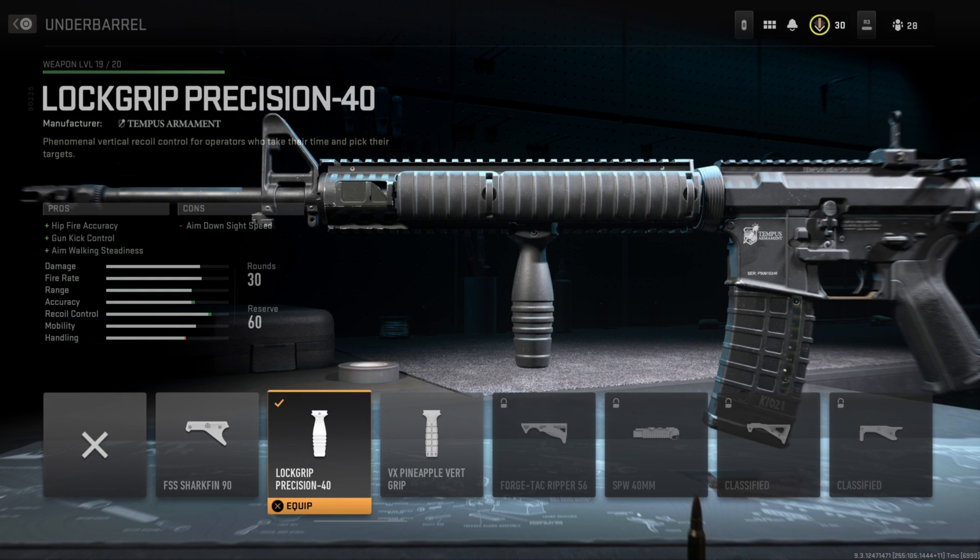For the underbarrel, I'm running the Lock Grip Precision 40. This helps the hipfire accuracy, the gun kick control, as well as the aim walking steadiness. The gun kick control is basically just recoil control — I don't know why they word things so differently with these different attachments, but hopefully they'll fix it when the game fully launches. And the con is the aim down sight speed.